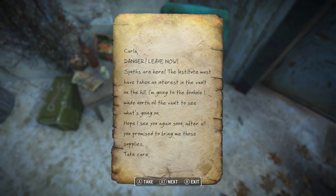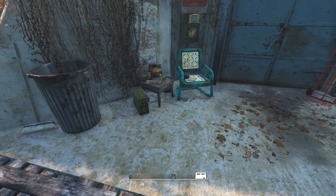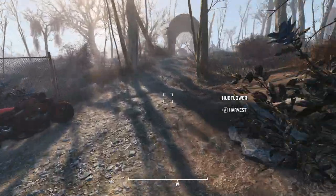There's a note here: 'Carla, danger — leave now. The Institute must have taken an interest in the fault on the hill. I'm going to the foxhole north of the vault to see what's going on. Hope I see you again soon — after all, you promised to bring me those supplies. Take care, Carpenter.' So we're going to look for the key north of Vault 111.